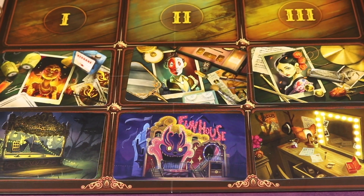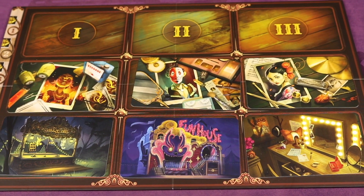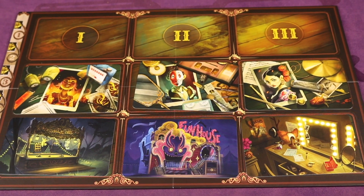But if all the innocent locations are found by the end of the 6th round, you go to a final vision where the ghost tries to show you which character and which location. If everyone votes for the right one, you all win. If not, you all lose.